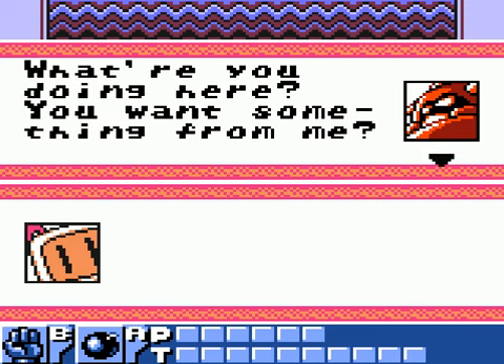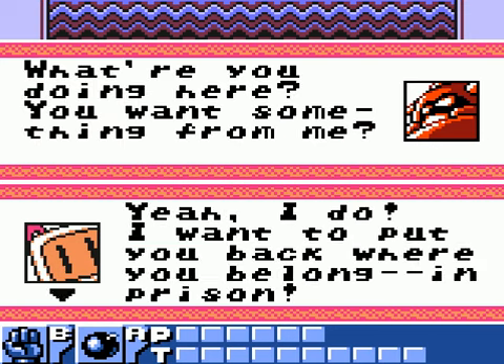What are you doing here? You want something from me? I do — I want to put you back where you belong, in prison. What for? I haven't done anything. Why do you want to fight with me? Oh forget it, just give me back my shuttle engine.